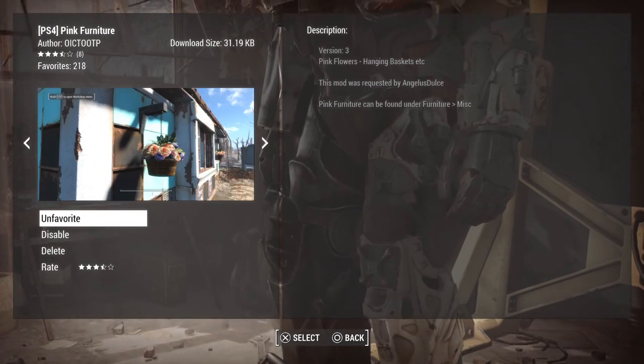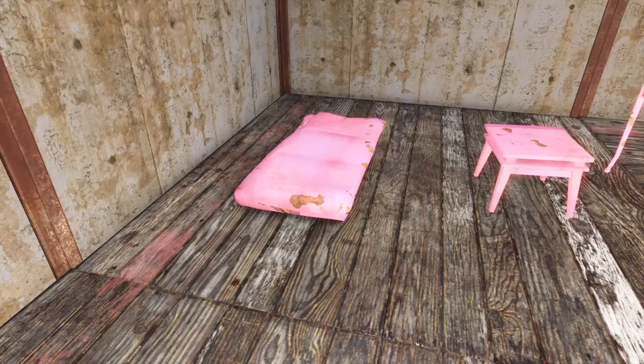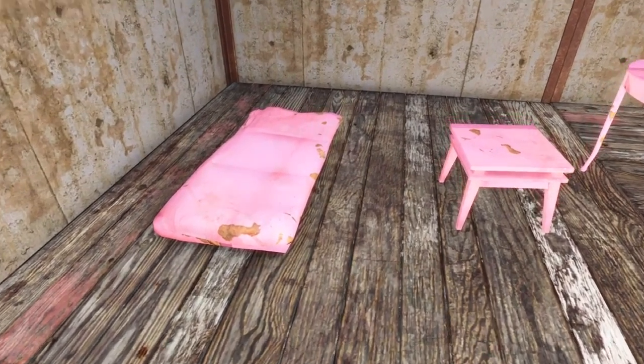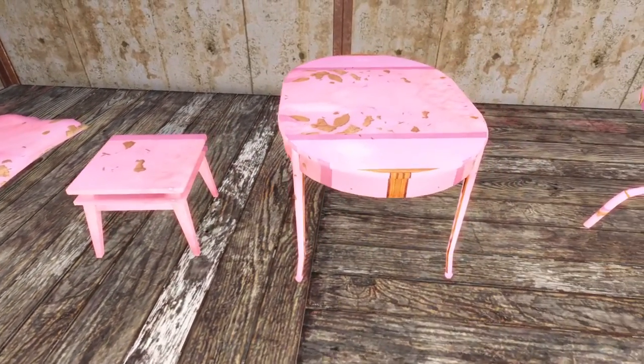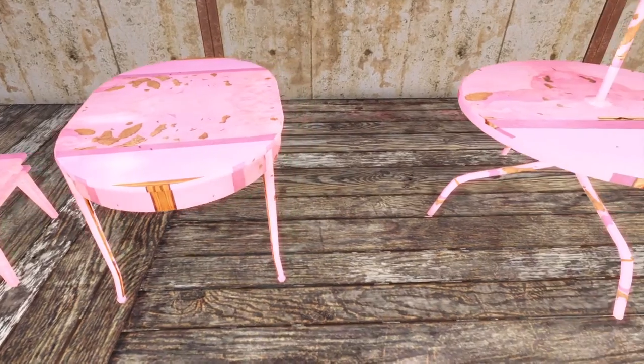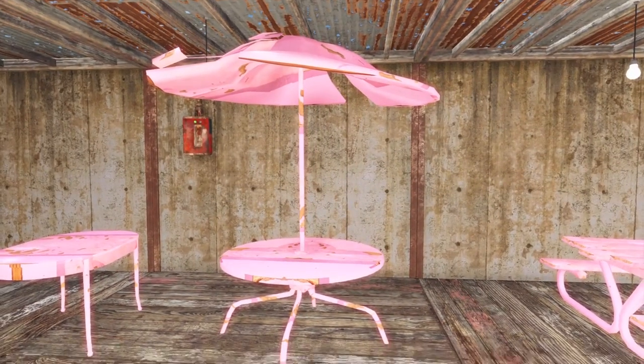We're going to go ahead and jump into it. We'll see you back in just a sec. All right, back here in the Fallout studio — let's go ahead and check out some of this pink furniture. The first thing I'll say about it is the texture doesn't really work.